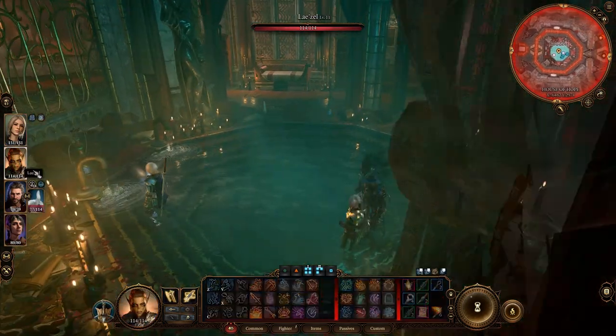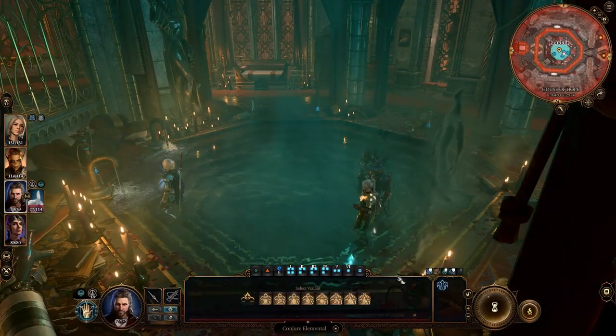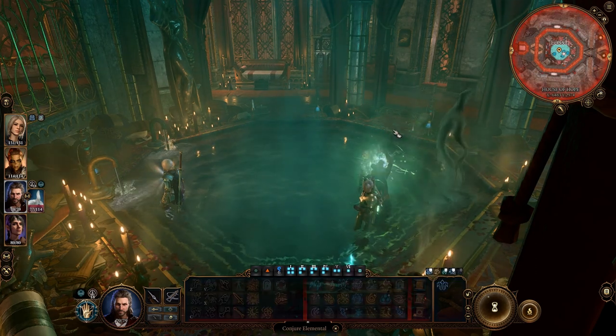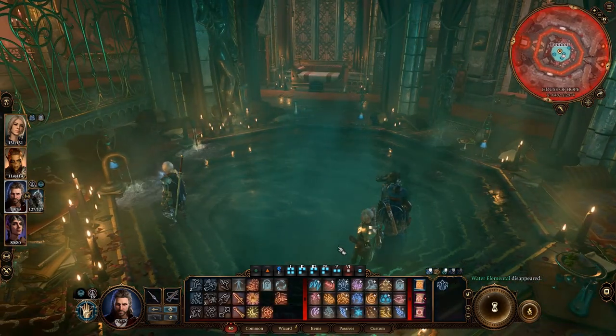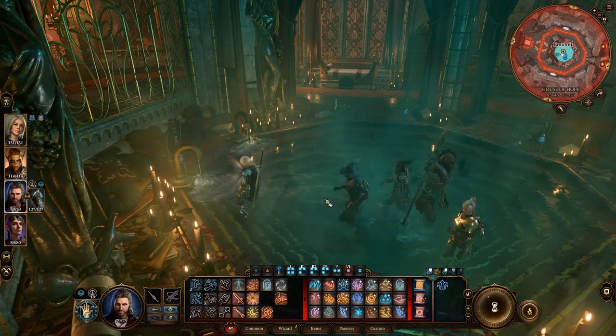If you have a character that can take Disintegrate, definitely take it — it can be pretty helpful. Create Undead is not a bad one either. However, when I went to fight Raphael, they disappeared on me. It's perhaps best to use that one during the battle, or not at all. My planar ally and my elemental both stayed with me, and they were very useful.